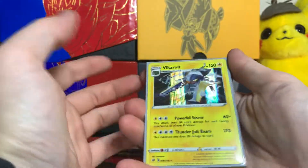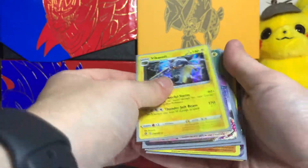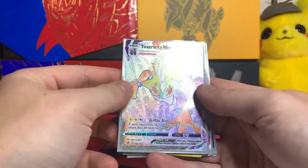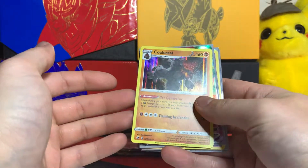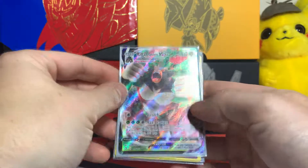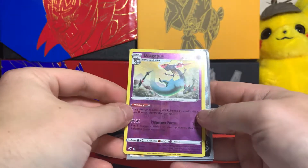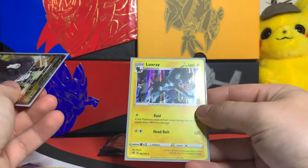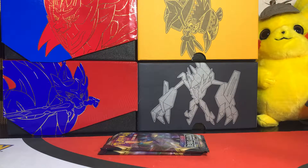So some of these were after the video cut off. We have a regular rare holo rare Vikavolt, a hyper rare Toxtricity VMax — absolutely beautiful — Rillaboom V, holo rare Coalossal, Rillaboom VMax, Dragapult reverse holo rare, a double V full art, and a Luxray holo rare. Without further ado, let's get into the last two packs.